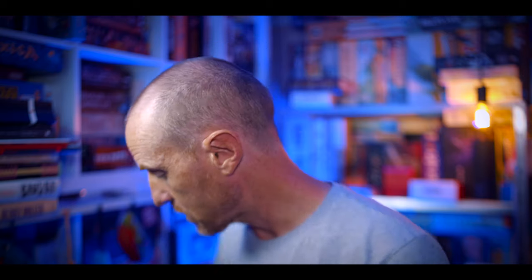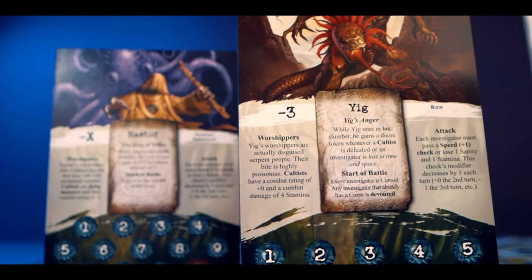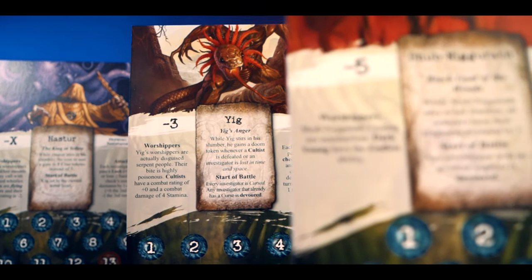The next thing we like is the good variety of monsters, characters, and ancient ones just in the core set. There are 16 characters — all with different special abilities and stats — and eight different ancient ones. Whilst there's not huge variety in the encounters themselves, these characters and ancient ones give you a different kind of headache every time you play, and that is welcome.